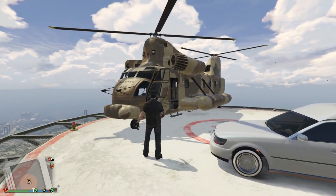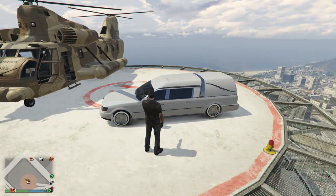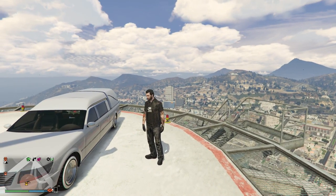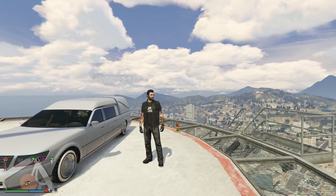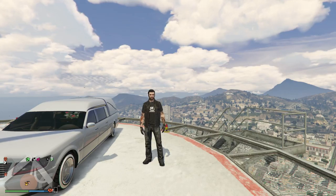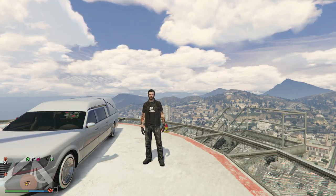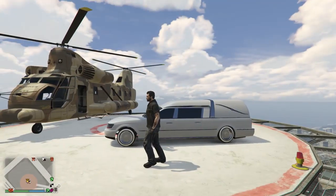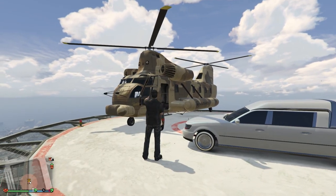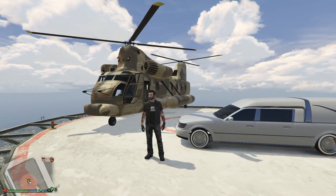On top of that, the newer DLC — the car Import/Export stuff for CEOs — we're going to be using the Cargo Bob for that too. The idea being you pick up stolen cars and bring them to your warehouse, and when selling cars you bring them to the sell location. I'm not really sure if it's any better or faster than what we've been doing, but it's always nice to have other ways of doing it. Plus it's an awesome toy — and that's the main reason I'm buying it.